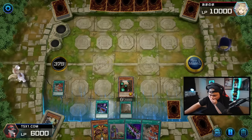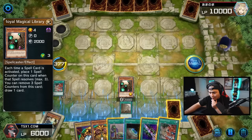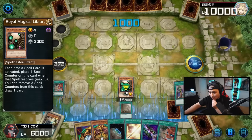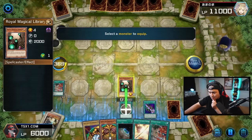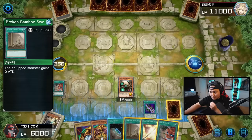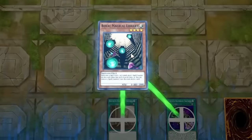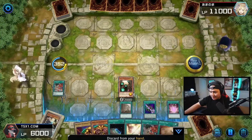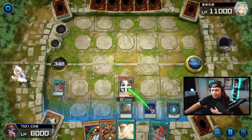Into the Void, another Exodia piece. Activate Magical Library — oh, Terraforming, amazing. We can activate Upstart Goblin. Another Golden Bamboo Sword — we can actually activate Cursed Bamboo Sword, target the Library, and use Cursed Bamboo Sword to bounce the Broken Bamboo Sword to our hand. It's basically a free spell we get to activate — big brain plays. Activate Library, draw another card. This is great because we get to ditch the Parry Reese's Map and the Terraforming that are dead in our hand to add back the Golden Bamboo Sword. Oh my god, this is so broken.